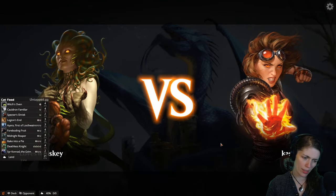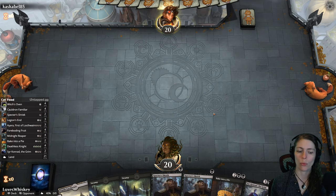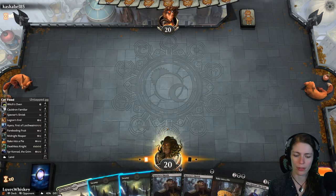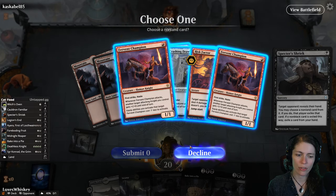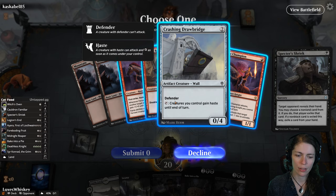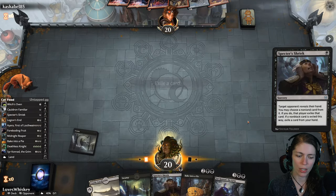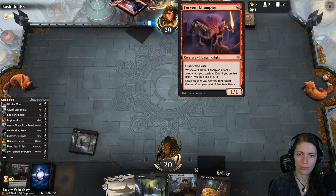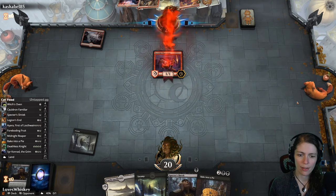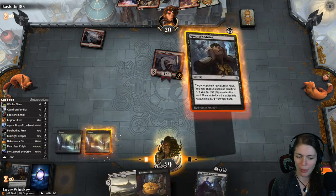New game. We don't have our combo pieces but we do have some removal and we have Castle Lockthwain. Two Fervent Champions — so this is just a hasty aggro deck, this is gonna hurt. We're going to dump Sir Conrad. There's no way we're going to get set up far enough, unfortunately. It doesn't look like we're going to win this. I guess we'll Specter Shriek again alongside Sir Conrad.